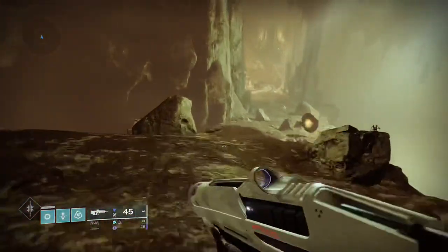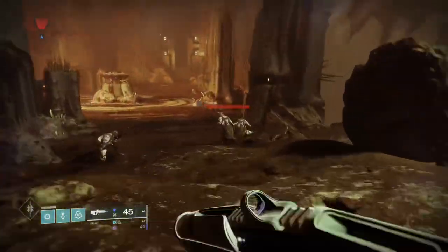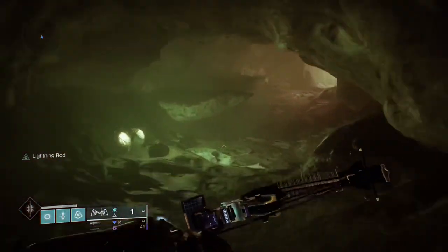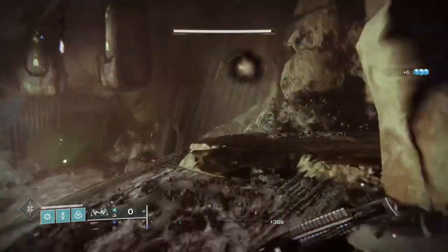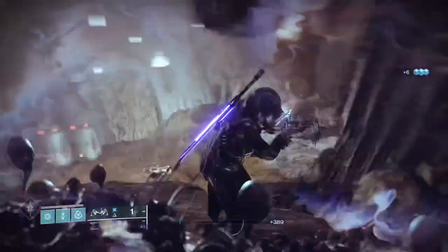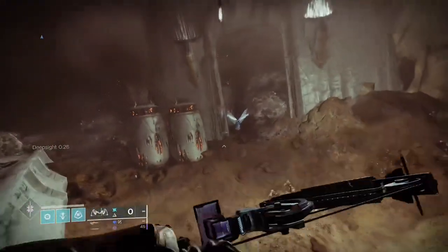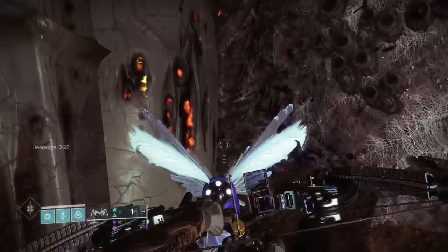But anyway, once you run down here, you can run past everything. It's the first left and then you'll clear out all the things, and there's the cloud that you have to interact with and he's literally right there. So once you grab him, you're done with the open world area.